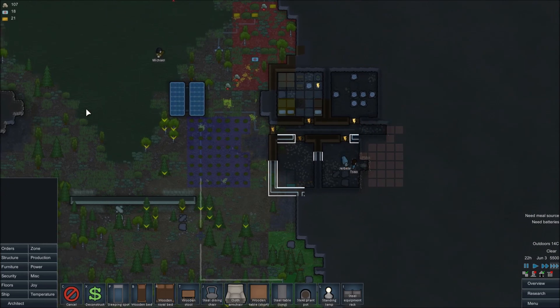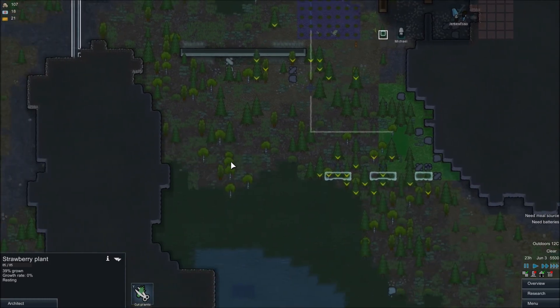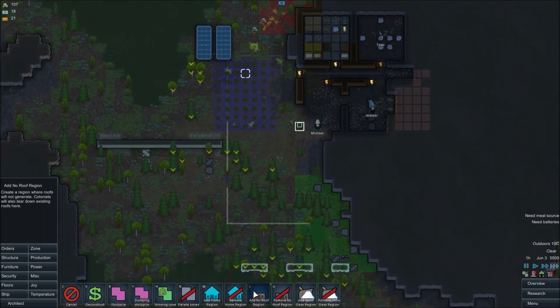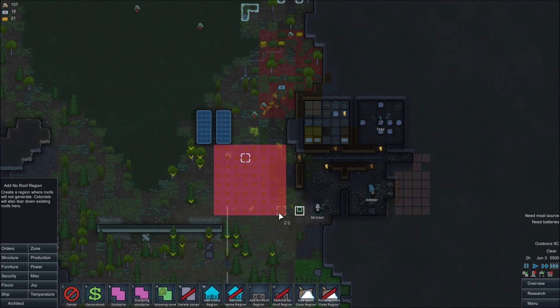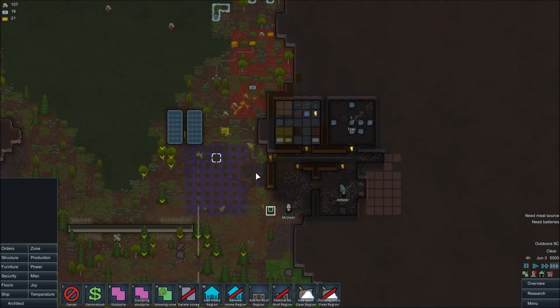Need meal source — well we've still got plenty of meals. Getting our strawberries growing here. Zone — we're going to do no refrigeration. I find sometimes that helps with some of the shadows, makes it so you can go a little bit quicker.